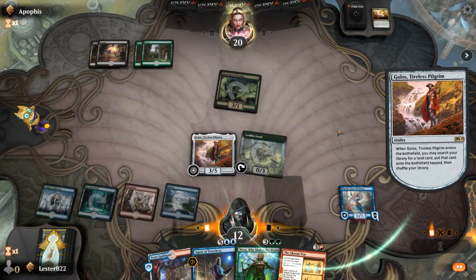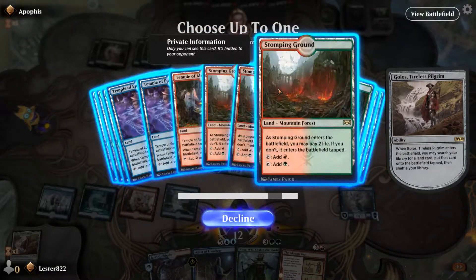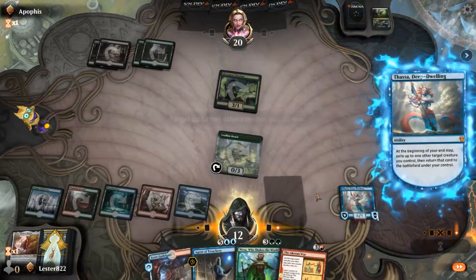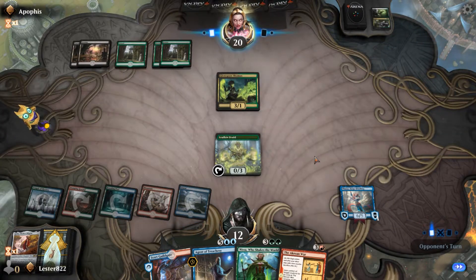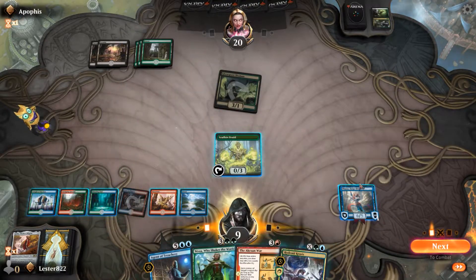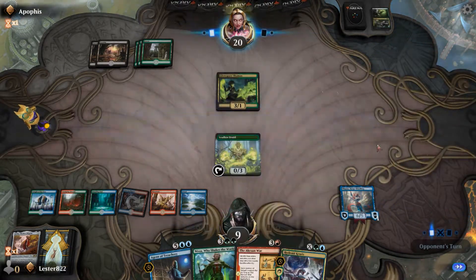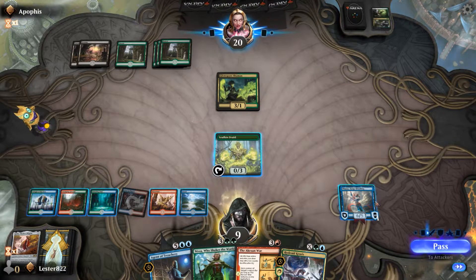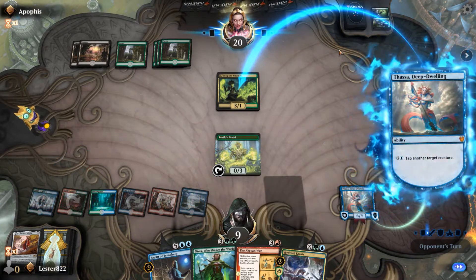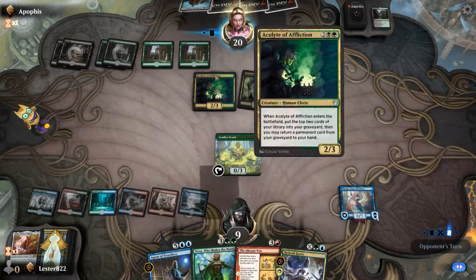So I'm able to get Golos out and search my library for any land. I would have chosen a Scryland, however, since I have Nissa in my hand, it's very important that I have a decent amount of forests because they provide a lot more mana. I know he's probably going to kill my creature — which he did — so I get the forest because Nissa will double that. I just wanted to keep my Leafkin Druid alive so I can play Agent of Treachery.